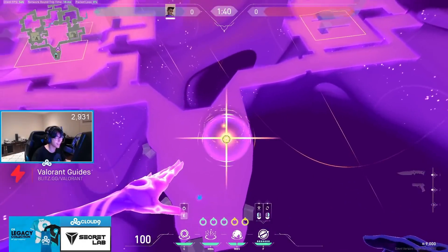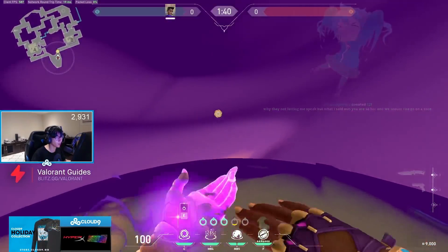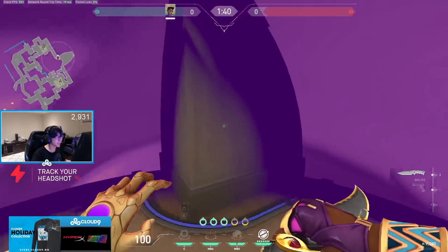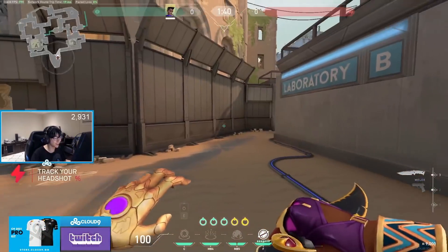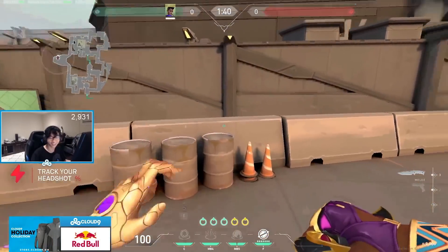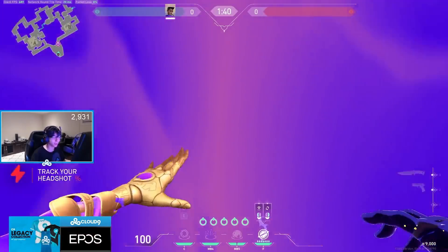Trust me, that's really strong because you can use that to situationally get into a spot that enemies don't think you can get into. And then plus you also get your orb back — that's ridiculous. Like, you could technically make a line like this, put your orbs, run past, and then you have all your orbs again. What? You could totally do something like that. That's ridiculous — that's pretty cool.